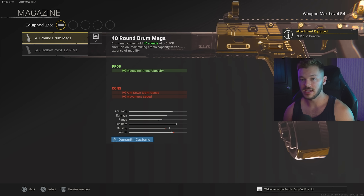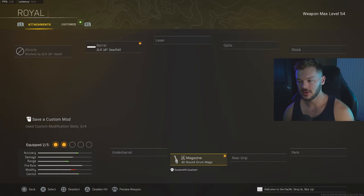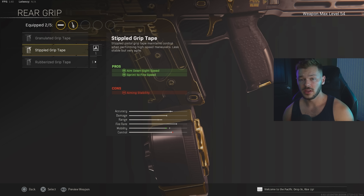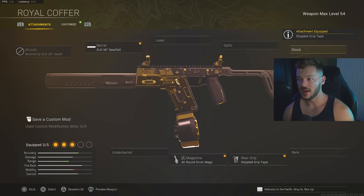Skipping the underbarrel, we're going straight to the magazine and throwing on the 40 Round Mag to increase ammo capacity, which is absolutely pitiful on this gun stock. It's not like the Bullfrog which practically comes with 65 rounds — this thing is really bad, so we have to counteract that low magazine count. In the rear grip section we're going with the Stipple Grip Tape for ADS speed and sprint-to-fire speed. This is really solid — I highly recommend the Stipple Grip Tape to bolster mobility on this gun.